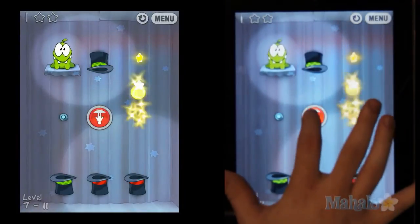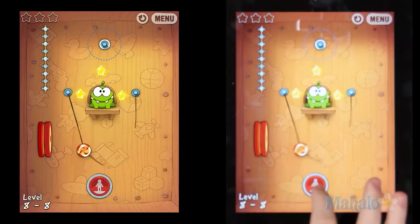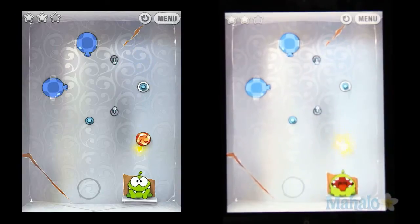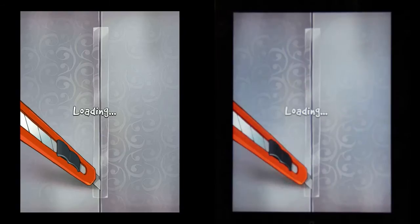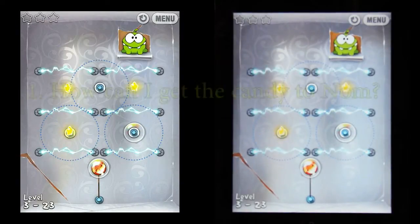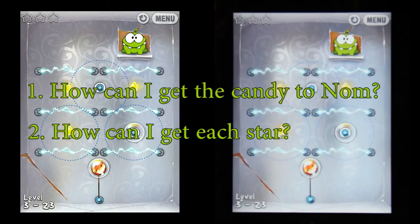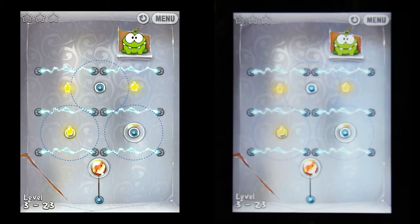When starting a level, it can be overwhelming when you try to think how you're going to get all three stars and finish the level, while trying to avoid every trap that might be waiting. The easiest way to conquer this is to break down the level into two questions: how can I get the candy to Nom, and how can I get each star? Let's take a look at this level from Foil Box.